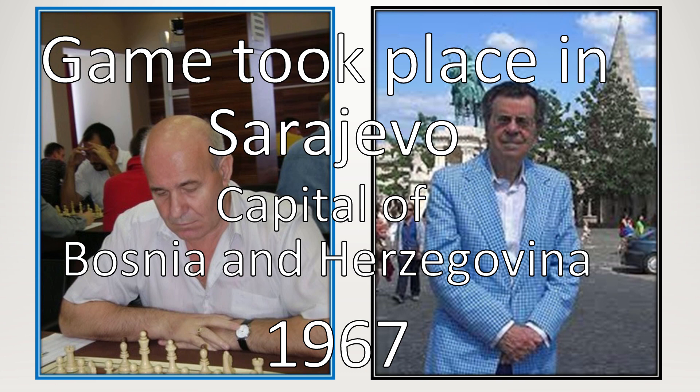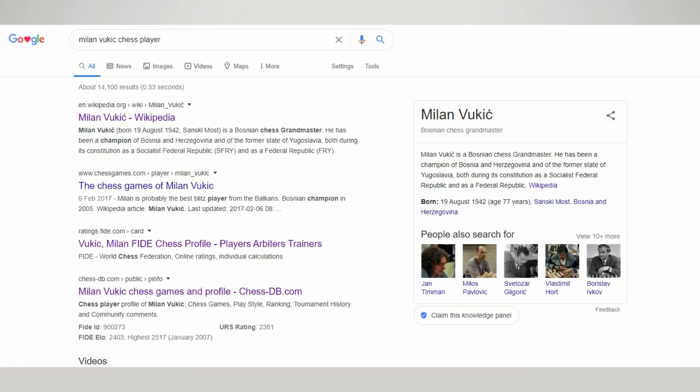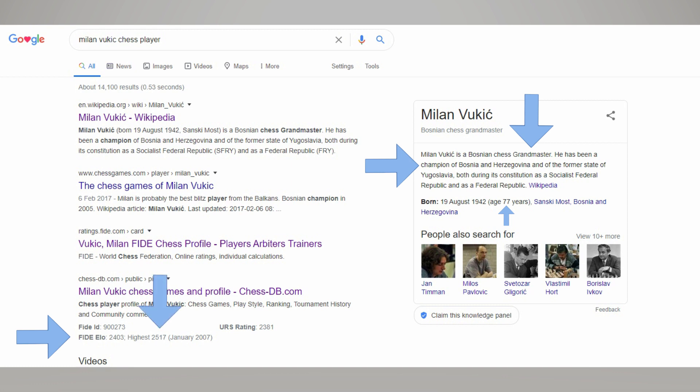But firstly, who are these two players? Milan Vukic is a Bosnian chess grandmaster. He was champion of Bosnia and Herzegovina. He's currently 77 years old. His current rating 2403, but his highest ever rating 2517. At the time of the game he played against Benko, he was 23.